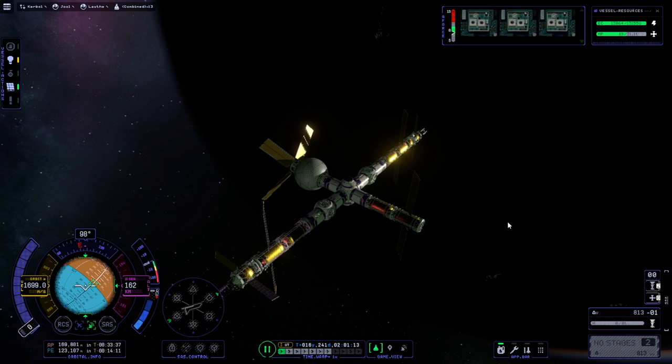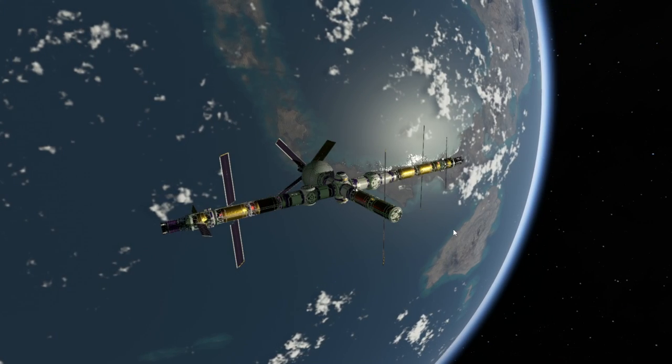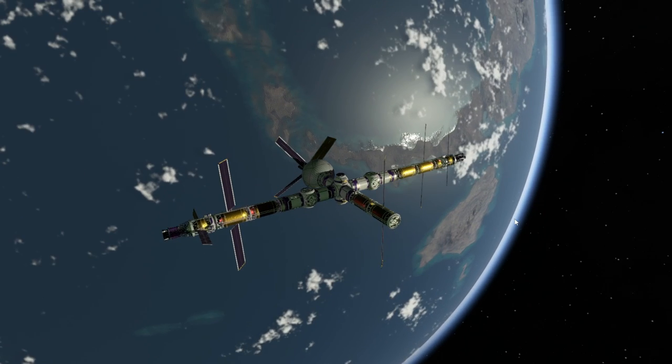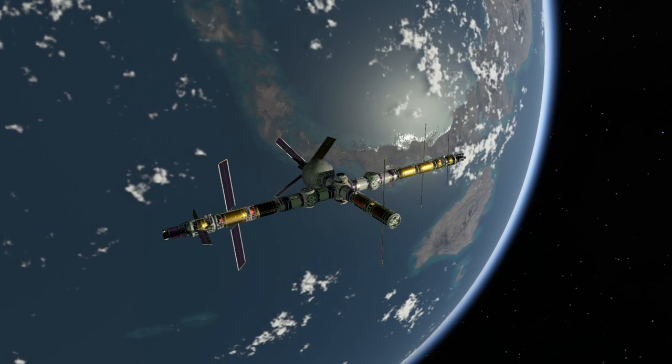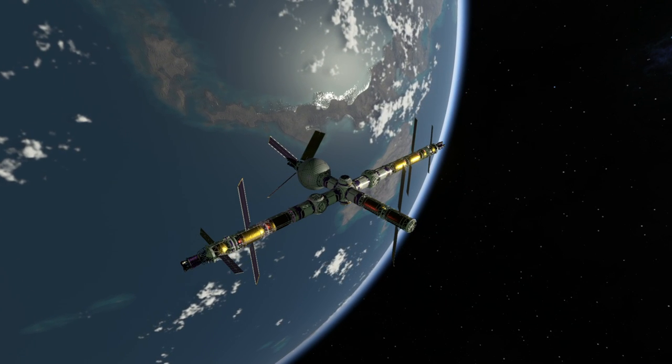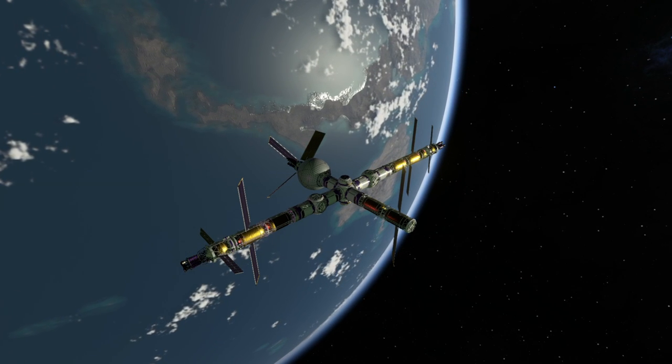We'll see if it's possible to do those undockings without glitching things out. We know that we shouldn't time-warp close to the thing — that's just one mitigation factor. Looking good. Even though I've targeted this docking port, it doesn't read the distance to that docking port — it still reads it to the hub. Approaching. The velocity vector is just not very good at showing me what's going on, but it looks pretty good right now. I'll just keep it going and hope that the phenomenal magnetism... wow, that was more phenomenal than I was expecting. That's fine. The rotation's a little bit off, though. Well, that's our station now.